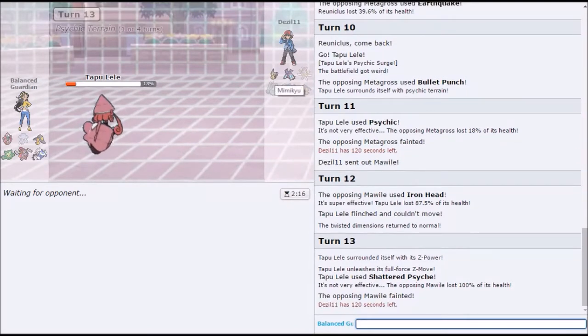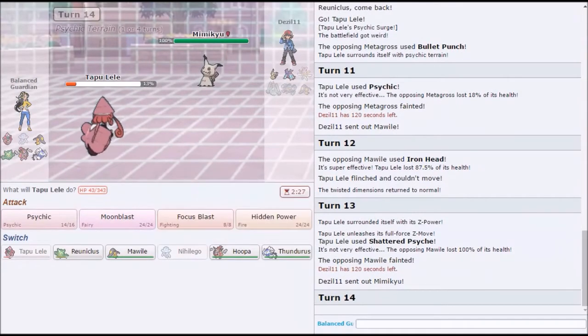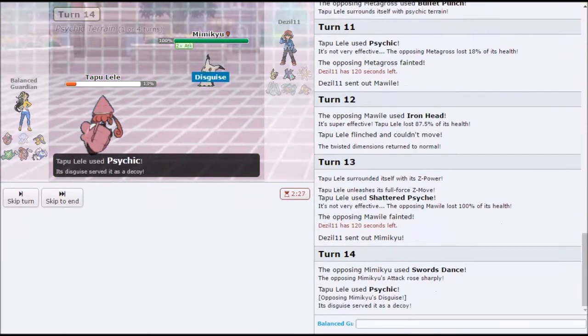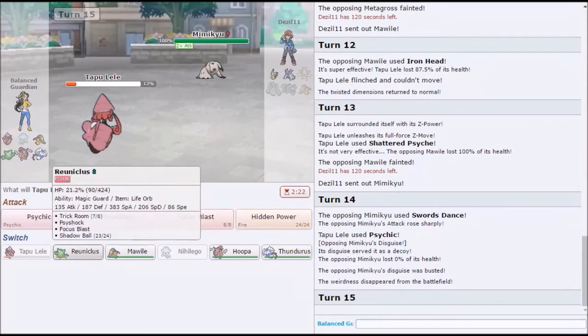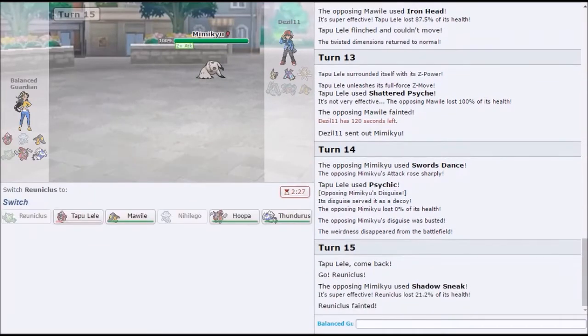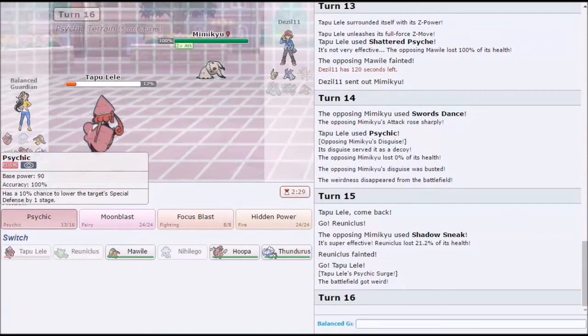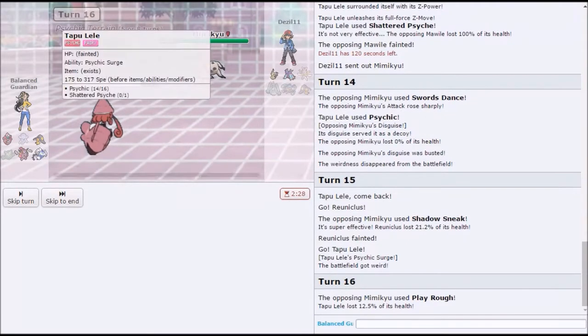Well, we should attack Mimikyu because — yeah, true. Would he go for Sneak? Probably. I think we should just break it so that we can — okay, I'm fine with that. Let's just go because they all use Sword Dance because they all have no brain. Now we can save it. Let's sack Reuniclus. Yeah, it's pretty redundant. We can go back to Lele — yeah. Let Psychic terrain do the work. Watch as he goes for Shadow Sneak — I hope he does. No, he does.